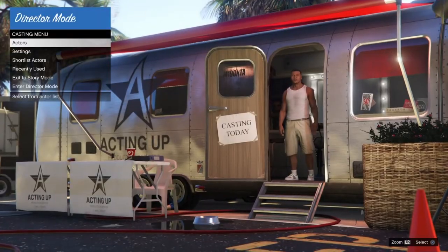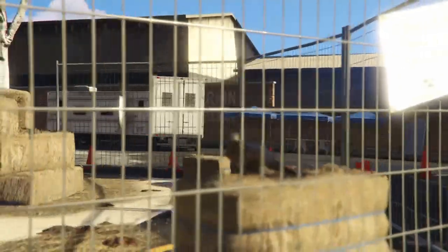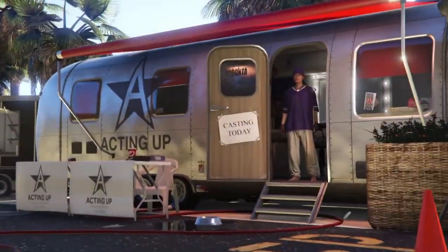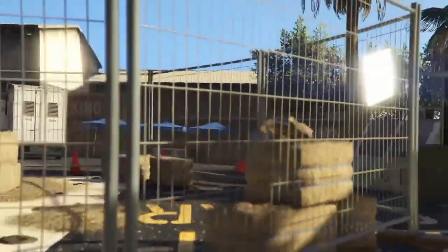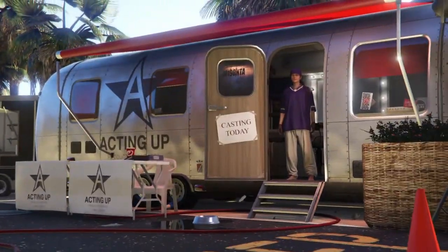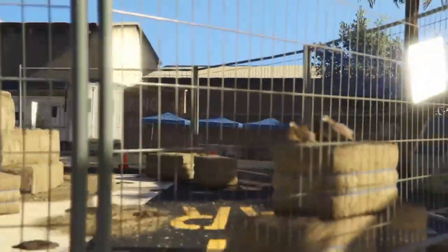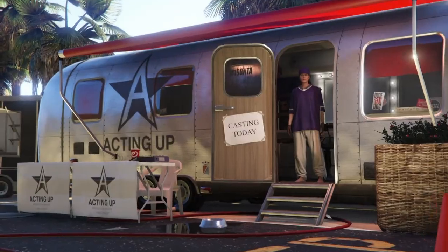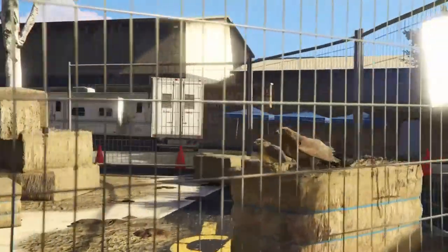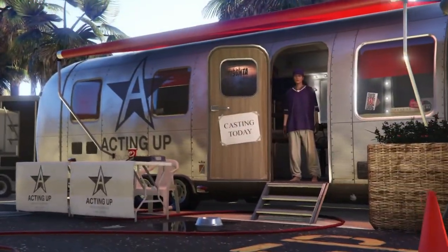Once we're back into story mode, head back into director mode. Once in director mode, go to your short list and hold down on your d-pad. You should see on the second time that the birds will be duplicating. So now you just want to set a timer for 24 minutes and let the birds duplicate for that whole entire time.